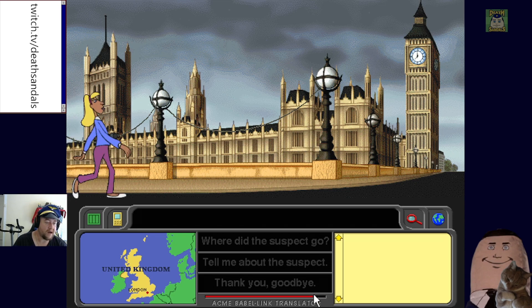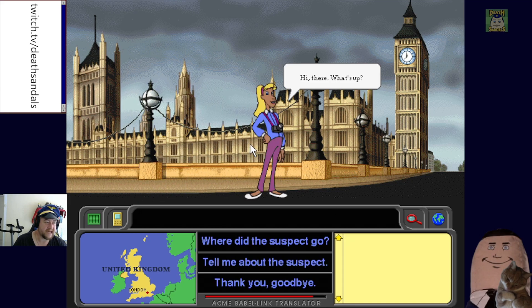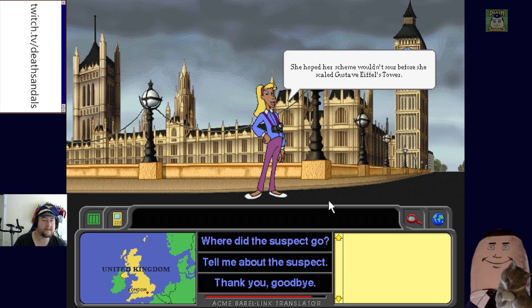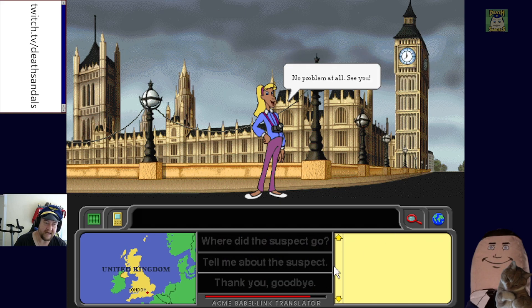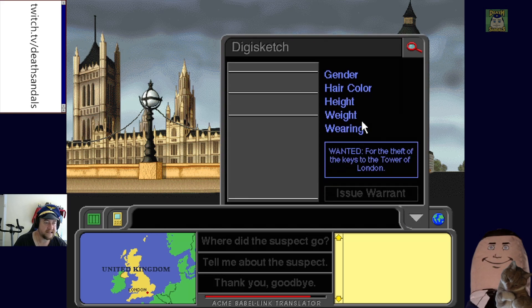We don't have much battery charge left, probably from the flight. We spot what looks like the criminal's twin sister. A witness says the suspect 'hoped her scheme wouldn't sour before she scaled Gustave Eiffel's tower' — so she's heading to France. Her height is described as 'micro not macro.' We lock in 'short' for height and 'female.'